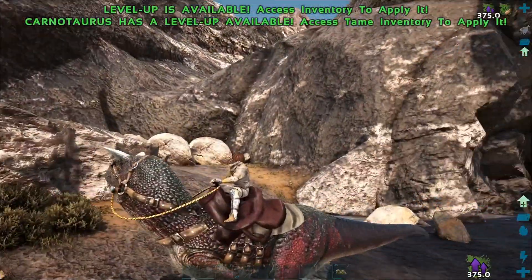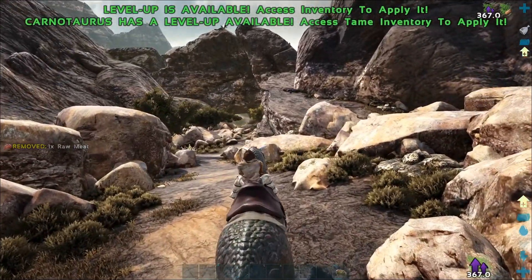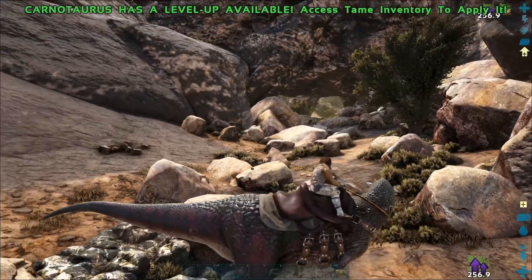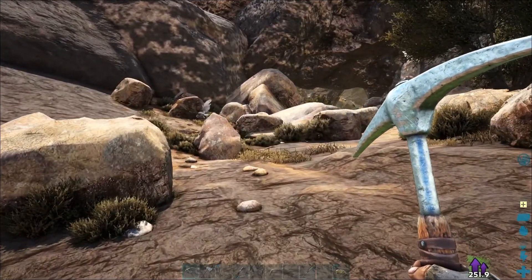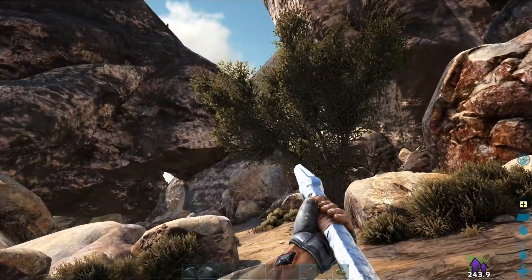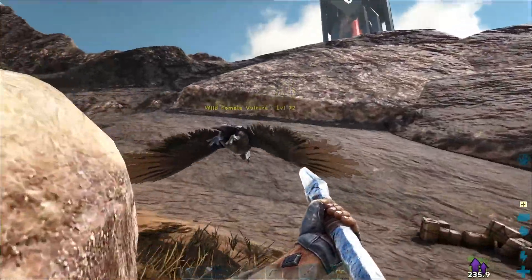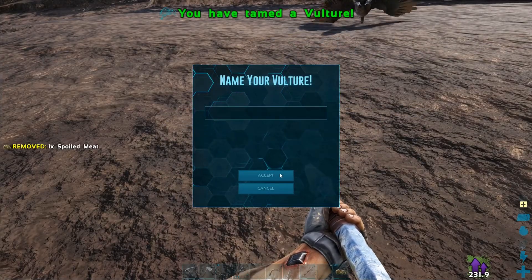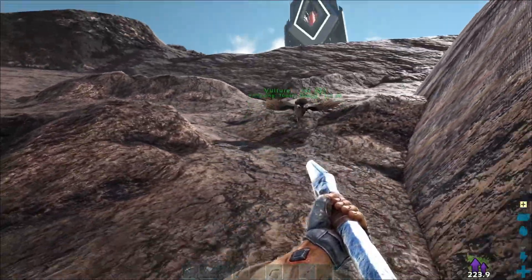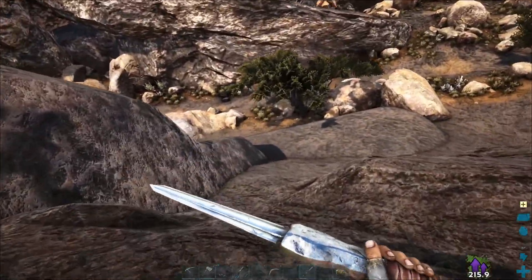Coming out over here there's definitely a couple more argentavis — what you'd expect in this area. Got some scorpions. I see some vultures — I'm gonna see if I can tame one. Just to be safe, what level are you? 72. I think I could do better but you know what, you're gonna be my first one. Do I have to do anything special? No — one and done! Nice. Come here, you're a shoulder mount, pick up — come here, quick! Where are you going? Fine, be like that.